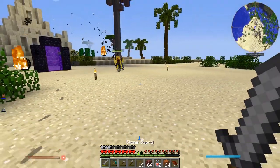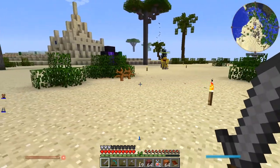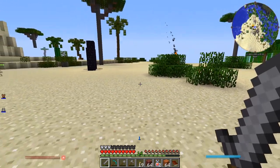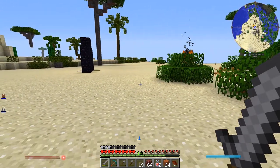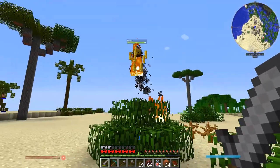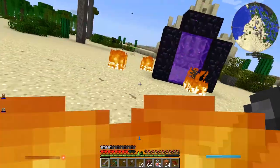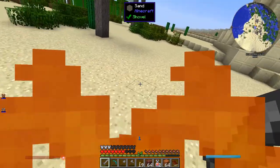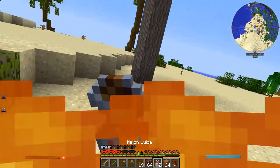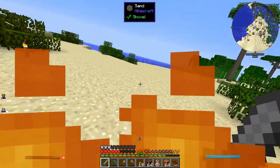Oh god, that didn't go well. I just managed to survive this blaze — it almost killed me, took me down to like half a heart at the portal. I ran away, healed up, came back to it and it was gone. I went through the portal and it turns out it went to the other side, and now it's burning down my little shrub forest. I think hitting it puts me on fire — uh oh. Get to the water.